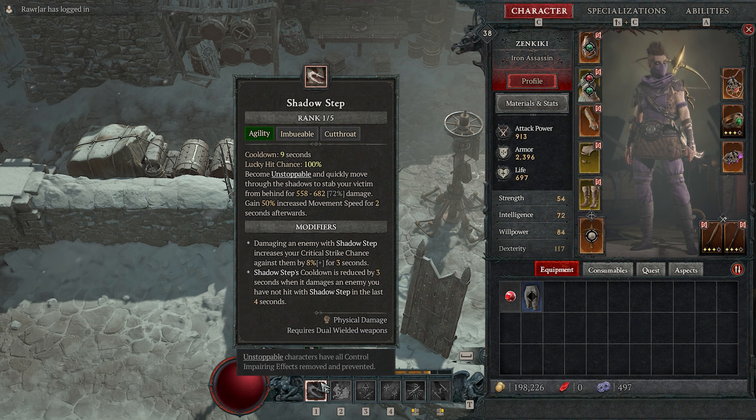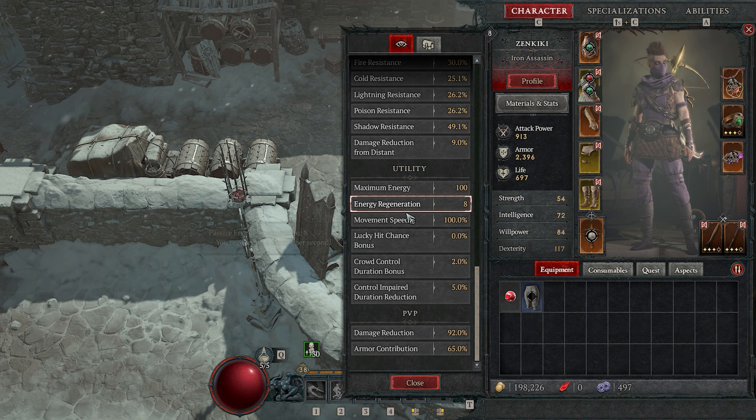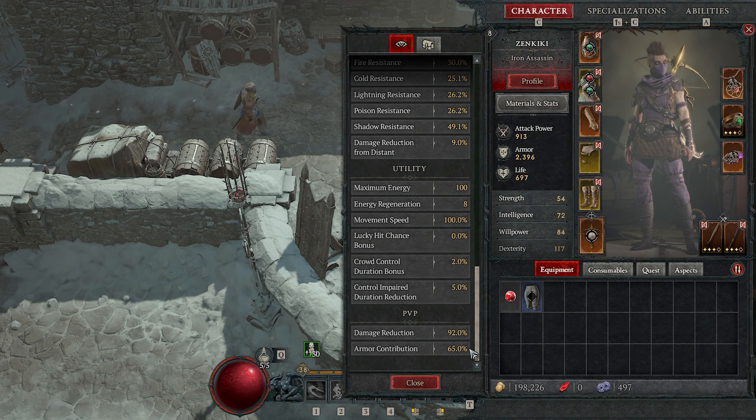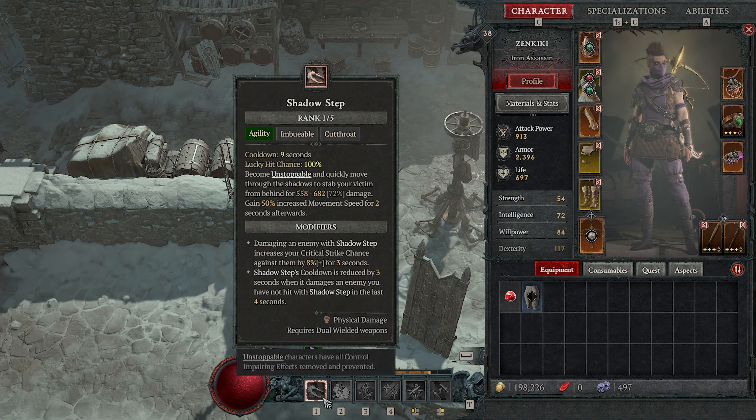So if I have a 10% chance for something to have an effect using this particular skill, it has the 50% lucky hit chance, so it's 10% of 50% — meaning by using this skill I would have a 5% chance of having that extra damage effect happen. This is a hypothetical; we'll go over a real world scenario towards the end of this video. These skills have different lucky hit chances on them. My twisting blades has a 33% chance, my shadow imbuement also has a 33% chance, and my shadow step has a 100% chance. So if I had that 10% chance and I use my shadow step, it would be 10%.